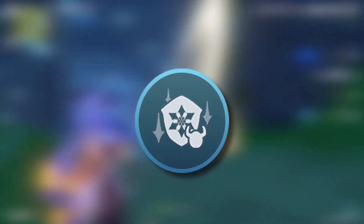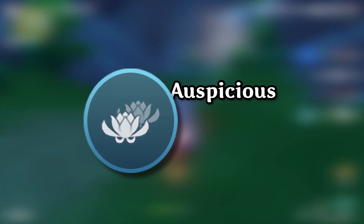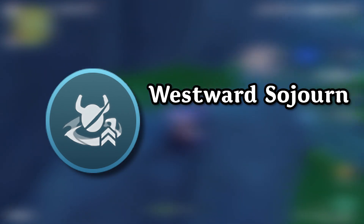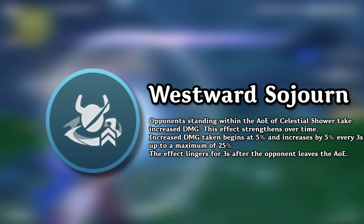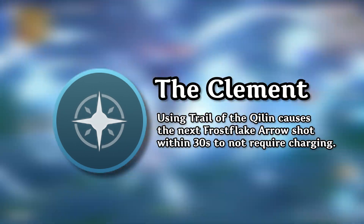For constellations: C1, Dew Drinker, decreases enemies' cryo resistance by 15% for 6 seconds after any charged shot, and fully charged hits regenerate 2 energy for Ganyu. C2, The Auspicious, gives her skill an additional charge. C3, Cloud Strider, increases her burst level by 3 with a max of 15. C4, Westward Sojourn, makes enemies inside her burst take 5% increased damage, increasing by 5% over time up to 25%, and this effect persists for 3 seconds if they leave the radius. C5, The Merciful, increases her skill level by 3 with a max of 15. C6, The Clement, makes the next shot fired within 30 seconds after using her skill an instant charged shot.